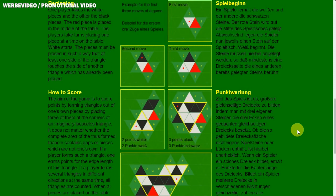To begin, one player takes the white pieces and the other takes the black pieces. The red piece is placed in the middle of the table. The players take turns placing one piece at a time on the table — white starts. The pieces must be placed so that at least one side of the triangle touches the side of another triangle which has already been placed, like here.